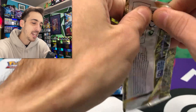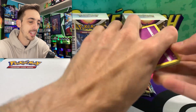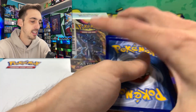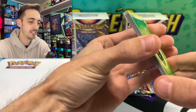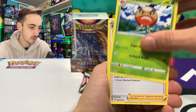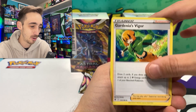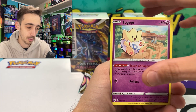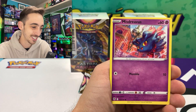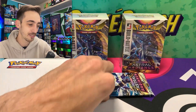Can we pull the Charizard Trainer Gallery? Seems like that might be one of the big chases in the set. These cards kind of feel different — they feel like there's almost more of a gloss to them. We've got Hisuian Electrode, very cool, he's made out of wood. Temple of Sinnoh, Togepi, Magnemite, Ralts, Hisuian Sneasel, Misdreavus — Psyduck for our reverse, and a non-holo Hisuian Avalugg for the rare.